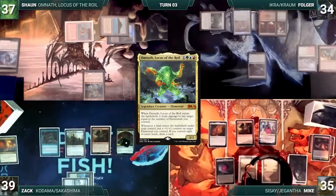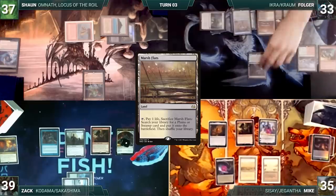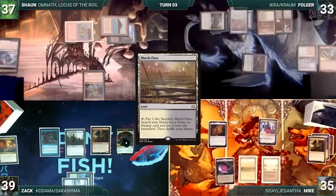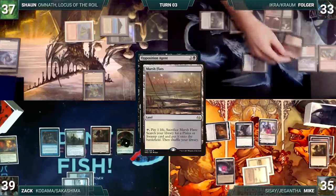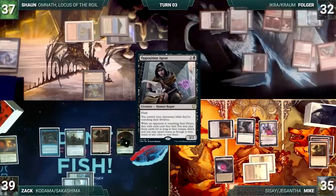During his draw step, Folger takes a damage from his Mana Vault. He plays a Marsh Flats and moves to combat. He attacks Teferi with Hull Breacher. Mike chump blocks with Dockside and Folger passes. At the end of Folger's turn, Mike flashes in an Opposition Agent. In response, Folger cracks Marsh Flats, pays a life, and fetches up a Watery Grave. Opposition Agent resolves and the turn moves to Mike.